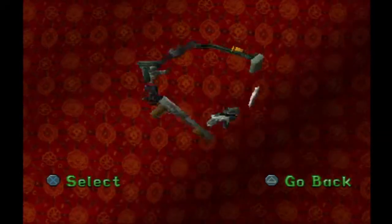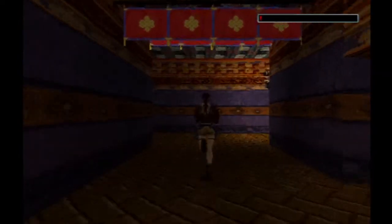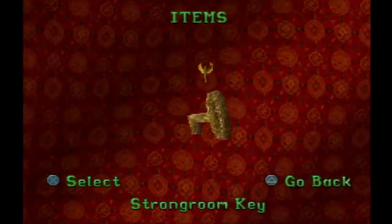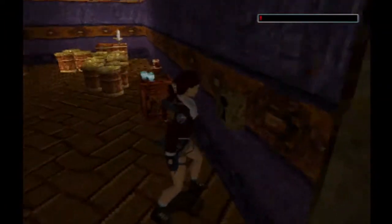We've got very little health, no way to heal up. We're trying to find the strong room. From the best I can figure... oh, there it is. I was going to say, it's in here somewhere. We've been in here looking for it previously, but I completely missed the lock.